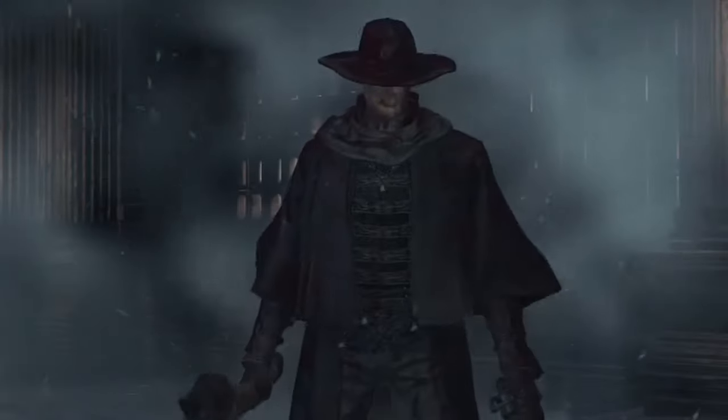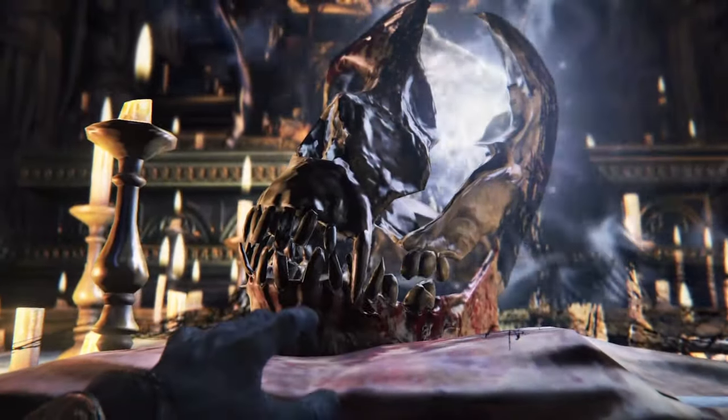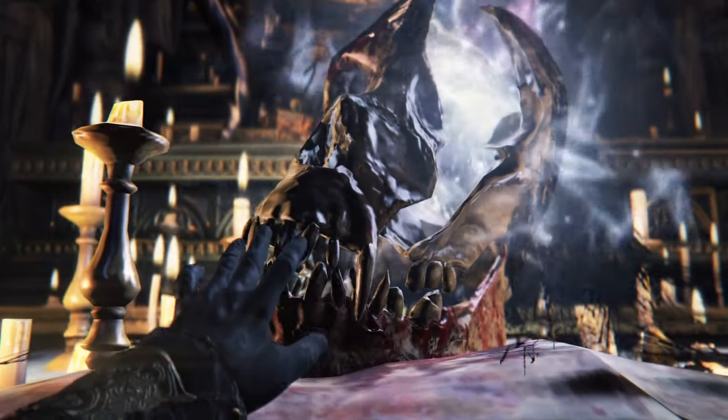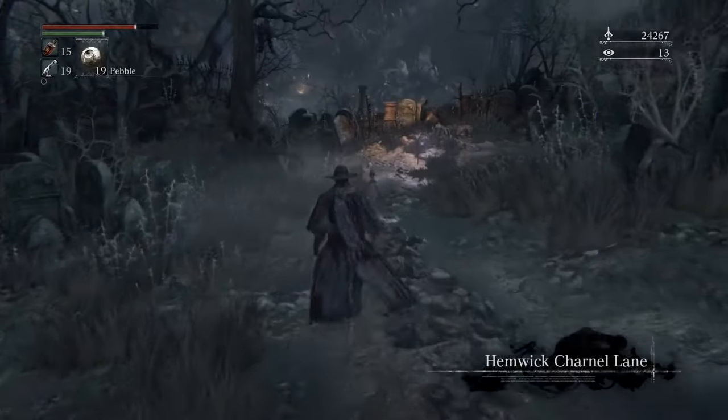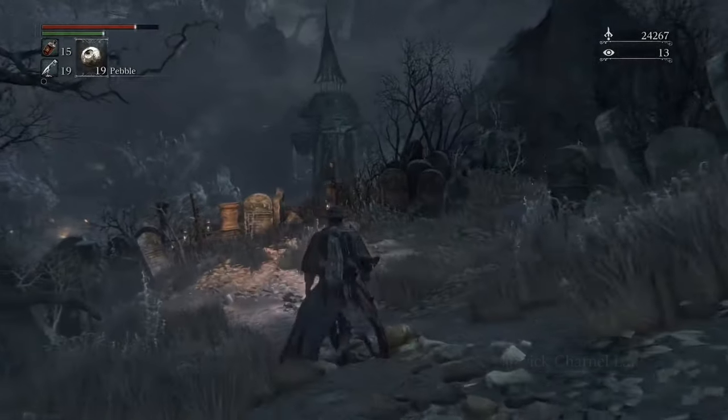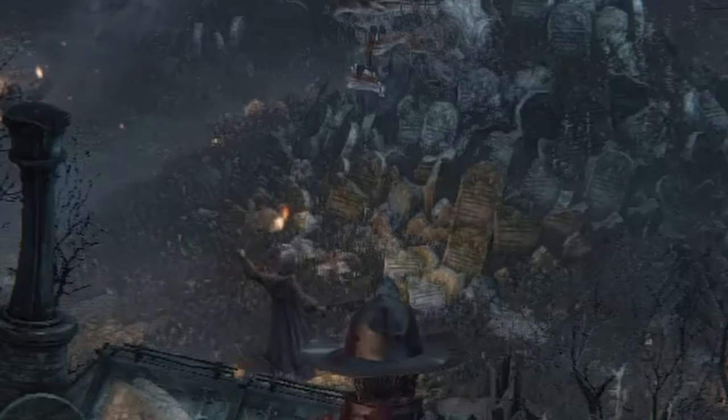Dodge into her, do all the normal stuff. Once you've defeated that bastard, make sure you touch this big spooky skull. You're gonna go to the left of where you fought Vicar Amelia, and it'll take you to Hemwick Charnel Lane. Don't disturb these people.